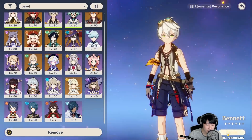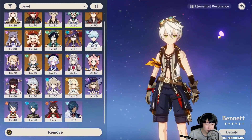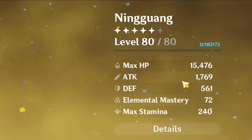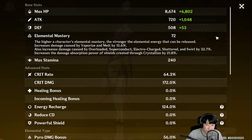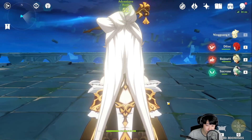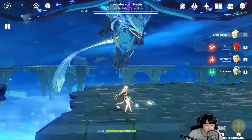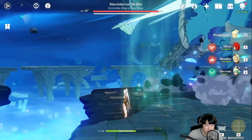Bennett has probably a four-piece Noble Oblige set, and since I have two fire characters in the team I'm getting the fire resonance — attack increased by 25%. So Ningguang has a big attack boost right now: 1700 attack. Crit rate is 64%, critical damage is 172%. For consistency I won't use sucrose or bennett's Q, because if I swap to Bennett and use his Q I'll lose the Lost Prayer stack. We want to compare both weapons at their full potential.